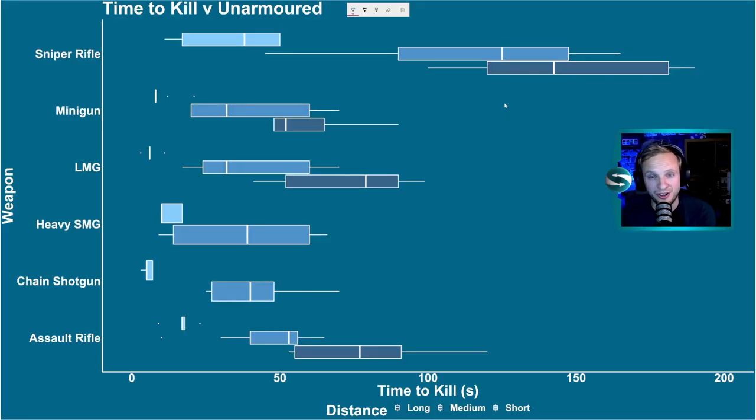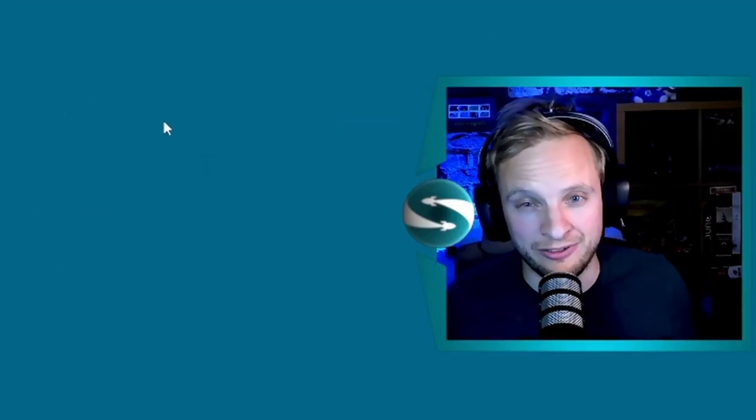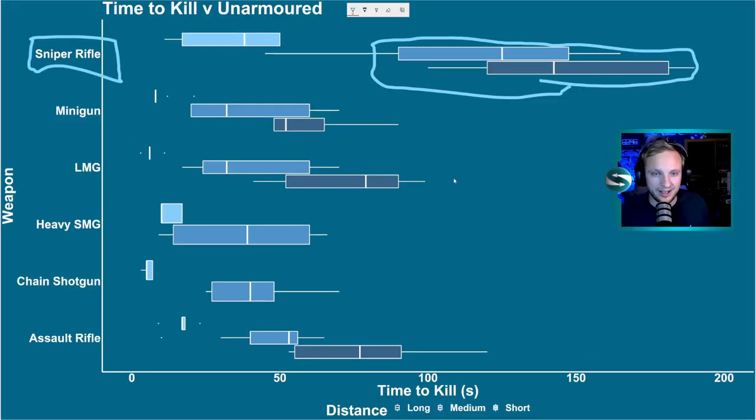First, unarmed targets. With the sniper rifle, you've got a huge range, but you are paying for it with a really long time to kill at anything over a long or medium distance. It really is a huge trade-off for that extra range. And similarly, at short range, you are taking way longer to kill anything than any of the other weapons we're testing here.